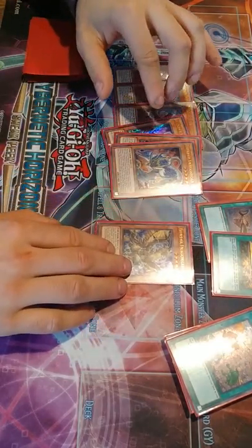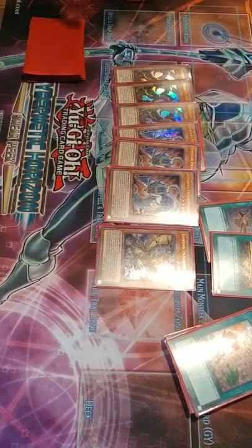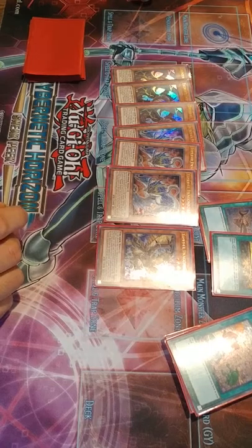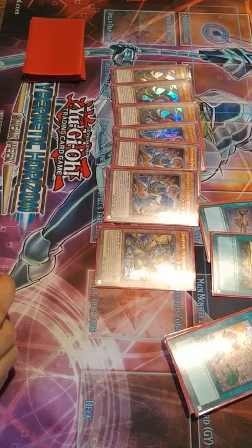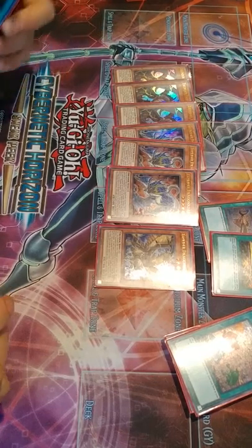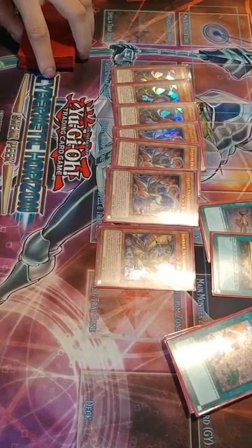I see a lot of people playing 2 Hawk, but you don't need to. I'm actually not playing Thunder Dragon Fusion or Titan anymore — I removed them, because in this version you don't go into them very often. It's very rare. Maybe for the mirror you could decide to side Titan, just because Titan's so good in the mirror.